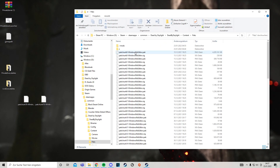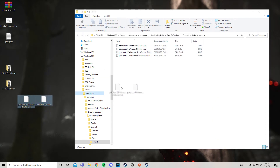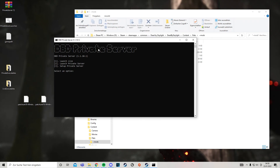These two files have to be placed in Dead by Daylight > Content > Packs > Mods. Just drag and drop them in there.